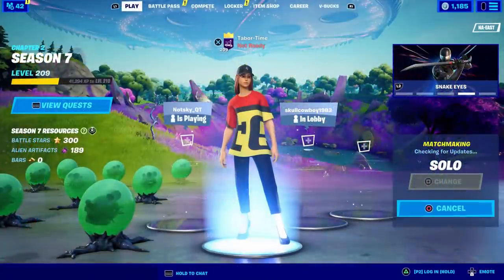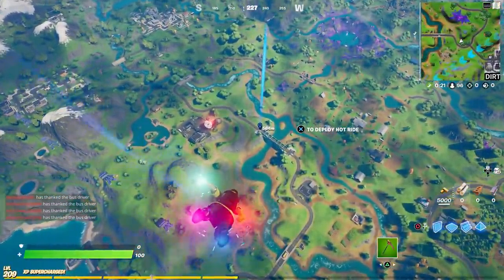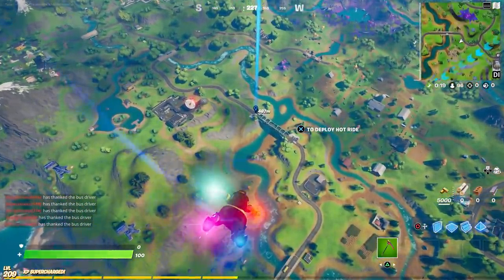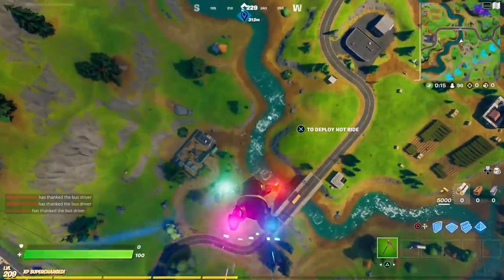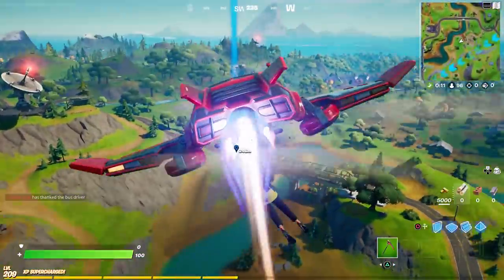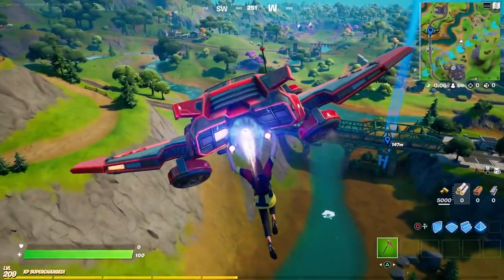Your best bet is to grab a UFO and then just go towards some of these spawns and find the Ferrari. It's not very hard to find a bright red vehicle so a UFO should be your best bet.